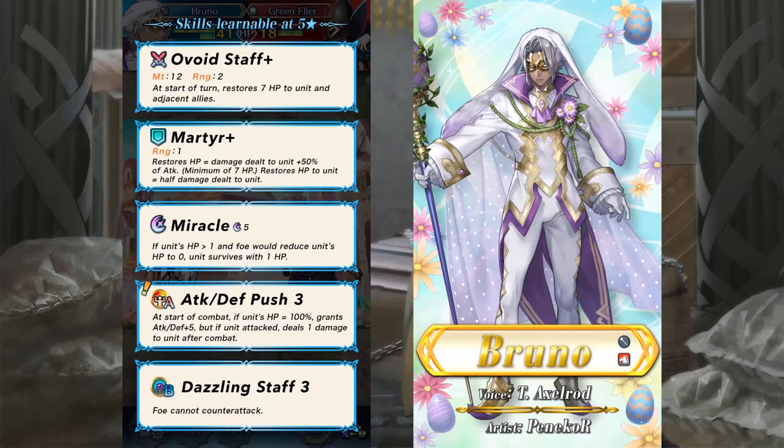Bruno comes with Avoid Staff, healing Bruno and all adjacent allies at the start of every turn. He also comes with Martyr+, Miracle, Attack Defense Push, and Dazzling Staff.